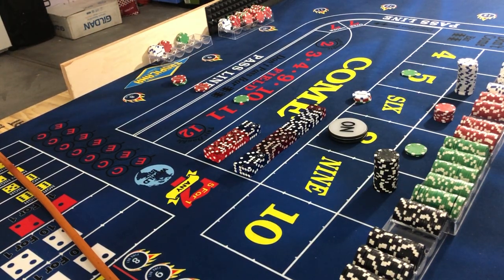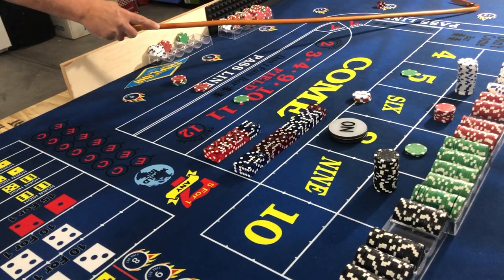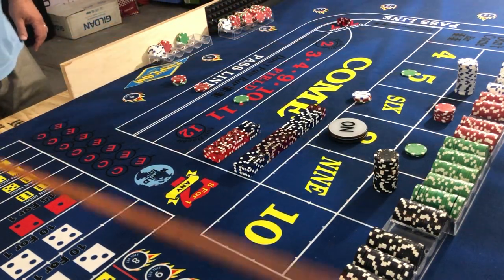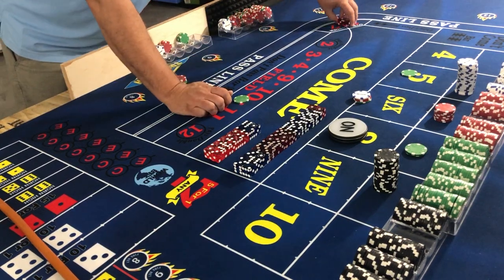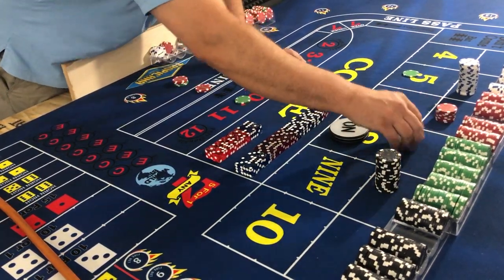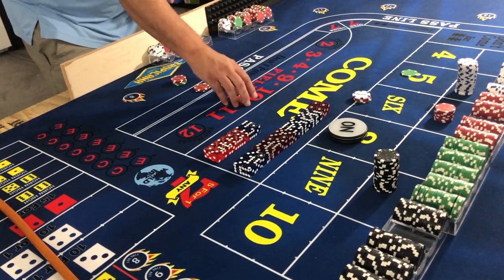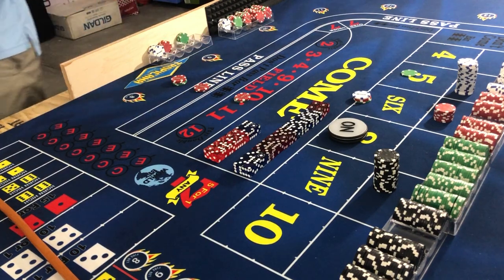Let's keep rolling — snake eyes back to back! Got to love life sometimes. The $25 is going to pay $50. We pocket $50 and now the field is at $30.